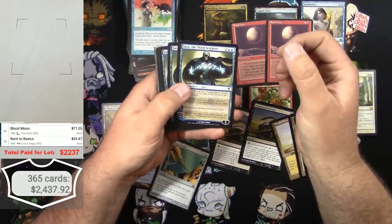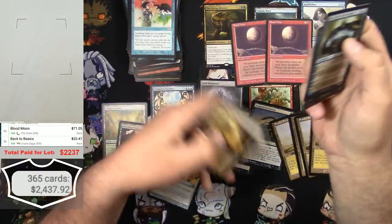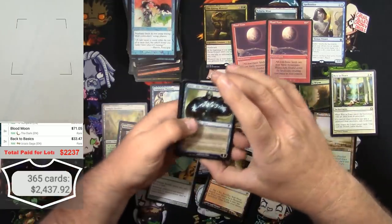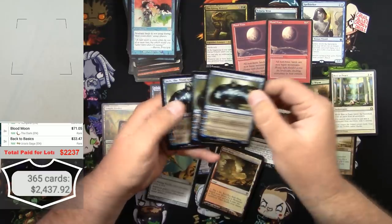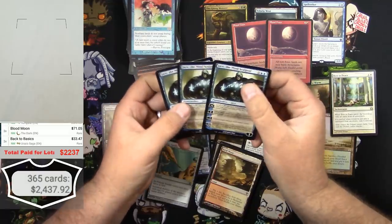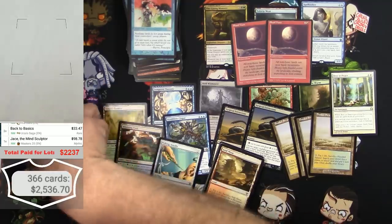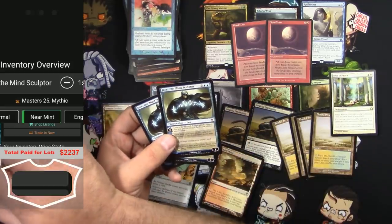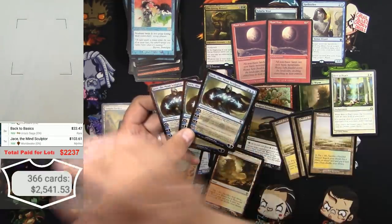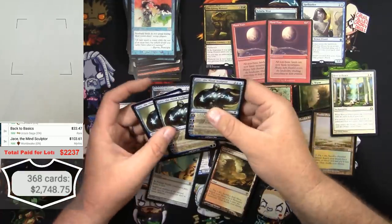One of the best cards that you could find - and there's one, two, three of them and an Arid Mesa behind it. I'm gonna have to take that stack and do them one at a time. You're kidding me - these got a little play, they've been picked in and out of sleeves, but there they are. The Worldwake version - $103 times 3. Sweet.